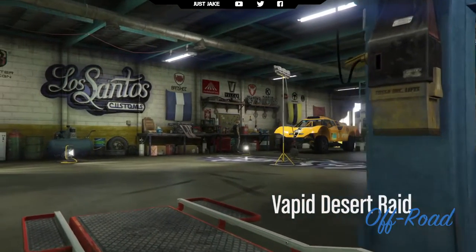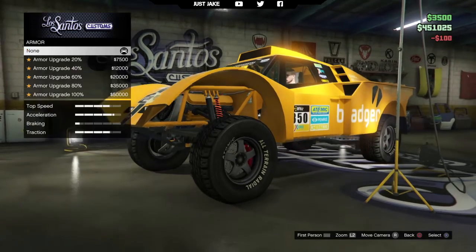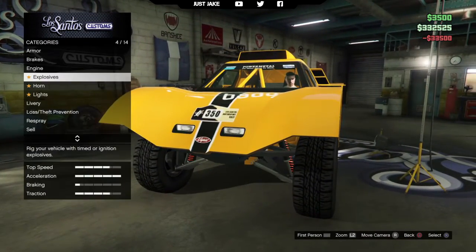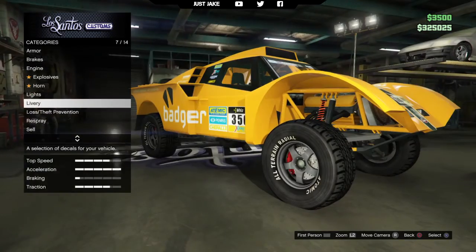As we pull up to LS Customs, the Vapid Desert Raid is in the off-road category. As always, we're going to start with 100% body armor, then race brakes, and a level four engine upgrade. Next we go to lights and purchase the Xenon headlights, but skip the neon kit.